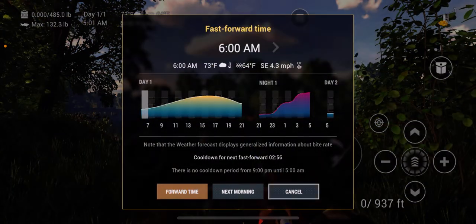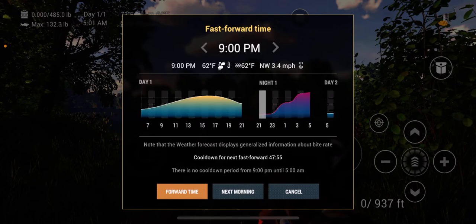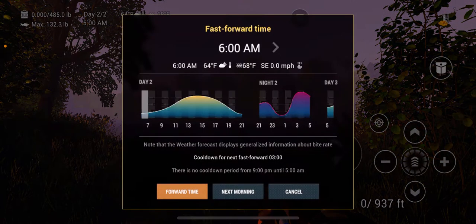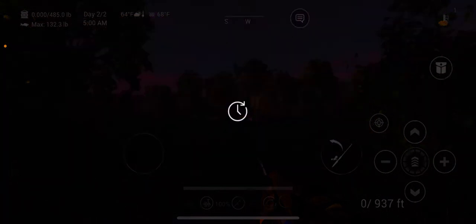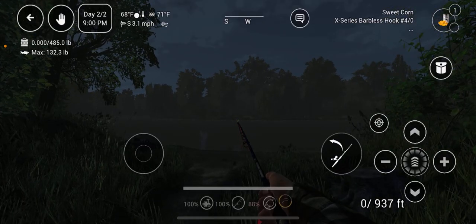We're going to click 'Day' up at the top. If we click on that we can jump forward to a different time. Now if you jump forward through the day times it is going to cost you a bait coin. The trick is: jump to 9 PM and then keep jumping forward — 9 PM, day after day — and it will not cost you a bait coin, unlike jumping to 'next morning' which takes you to 5 AM and costs a bait coin.